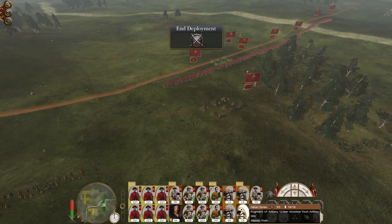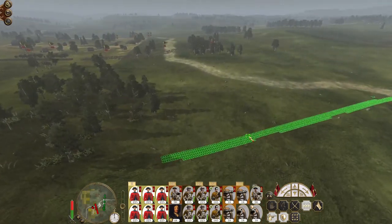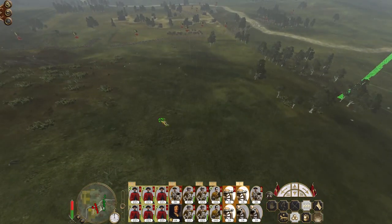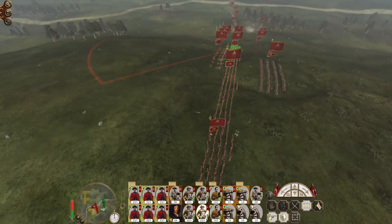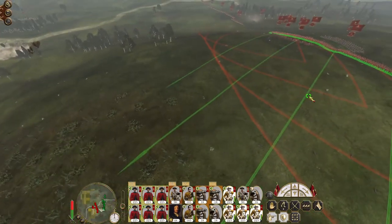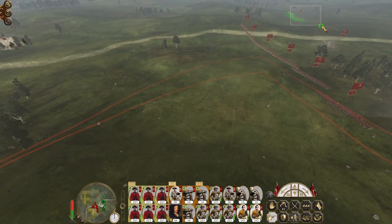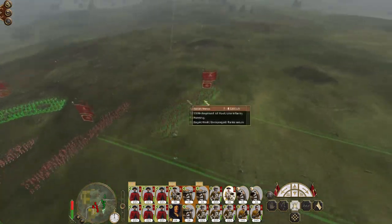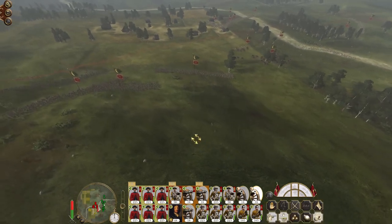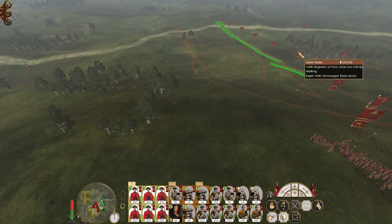My howitzers are going to open fire from down here to provide covering fire and we're going to get cracking. It looks like they're all over to the left in the town which isn't a bad thing. Get my infantry up here to make sure we don't lose the position. A lot of cavalry coming in on the right hand side with cuirassiers coming in on the left. The main thing is to move up with my infantry line quickly.